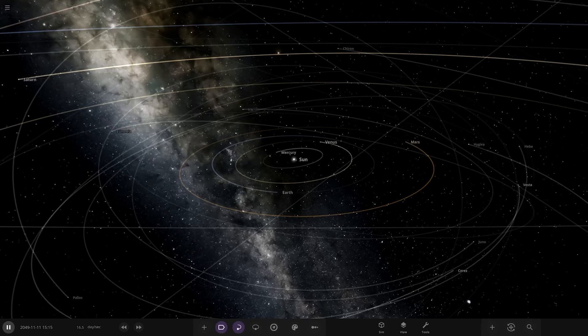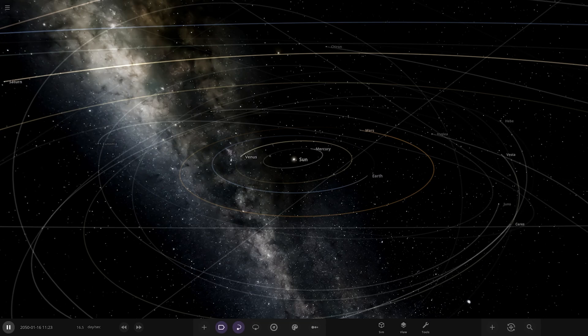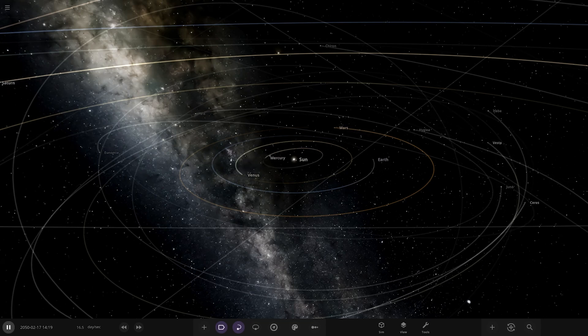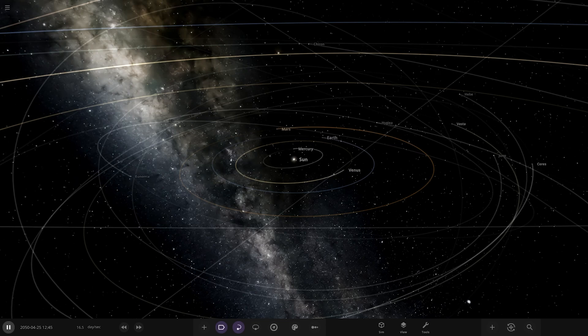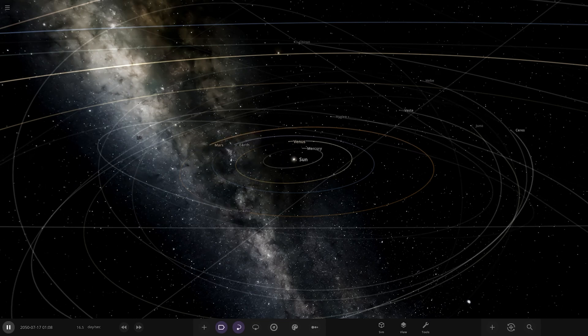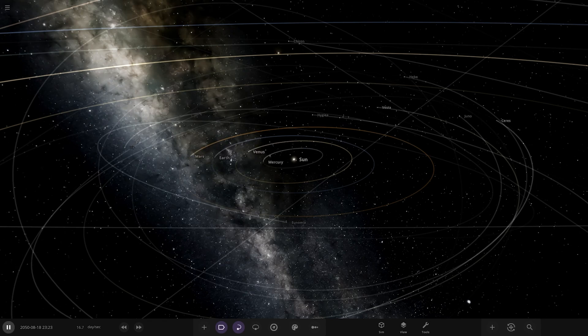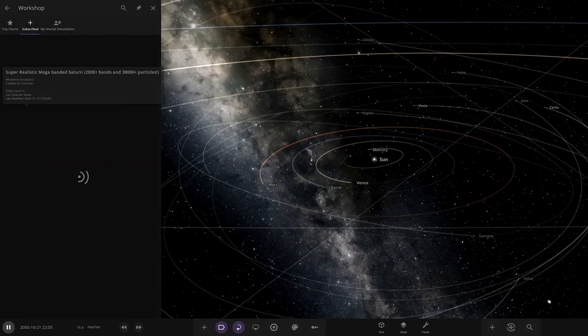Hello everyone and welcome back to another Universe Sandbox video. Today we're going to be checking out another one of your solar systems, and this one looks already very interesting from the picture I've seen in the Discord submission. This one's from TechSnec and it's called Dino's Space and the Aliens from Europa. It's in the workshop, should be ready for us to rock and roll, so let's have a look at it.